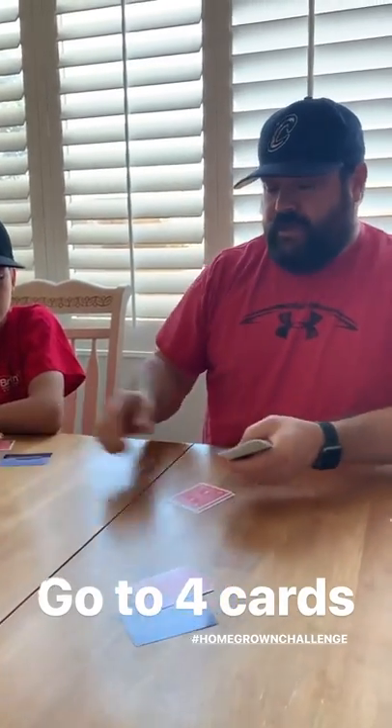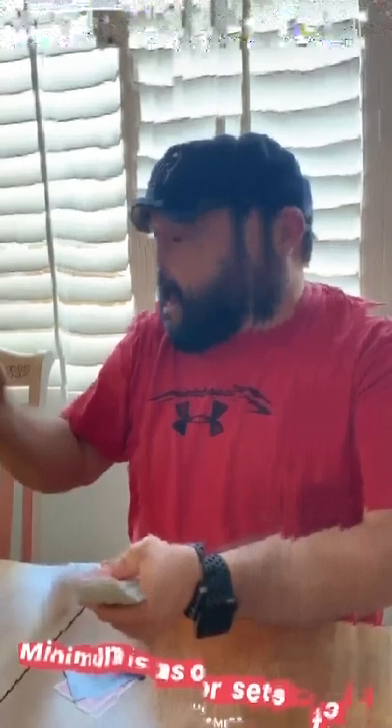Typically the next deal would go to Mickey, but since she's recording I'll deal for her. I'll start with Julia, and now we go to four cards. The runs can be anywhere from three to eight cards, and so can the sets, but the minimum is runs of three or sets of three. Julia, it's your turn to go first. And now that it's four cards, fours are wild.